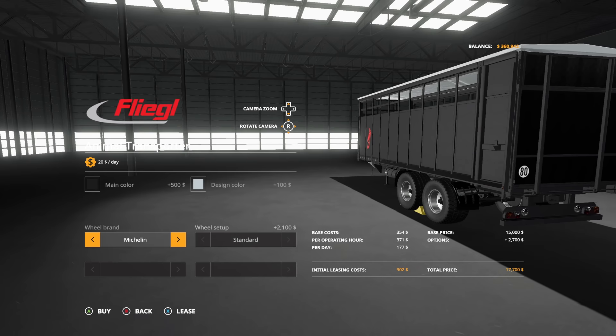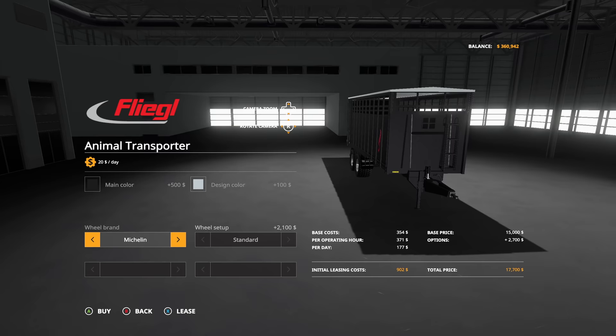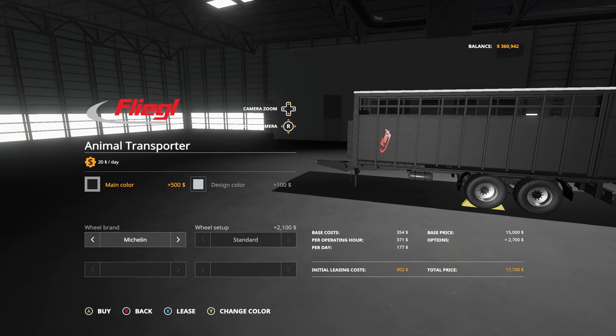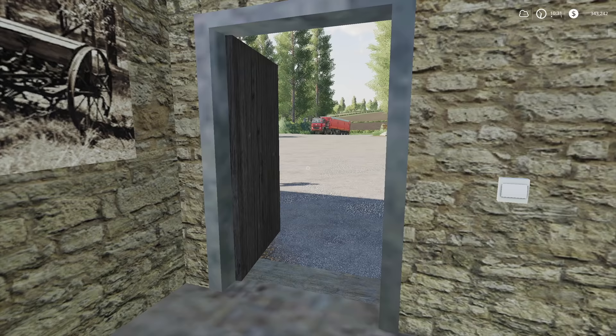Michelin or Lizard? I think we just stick with the Lizard - I don't know, it's only $20 difference. Let's go with the big boy - black with everything, we're definitely staying with the black. Purchase! Oh crap, I forgot to make sure we can do horses - yes we can, nine horses! Thank goodness.